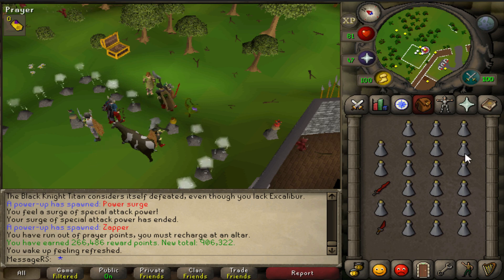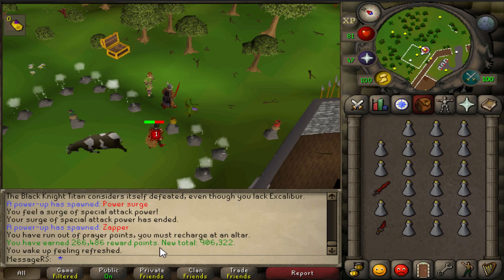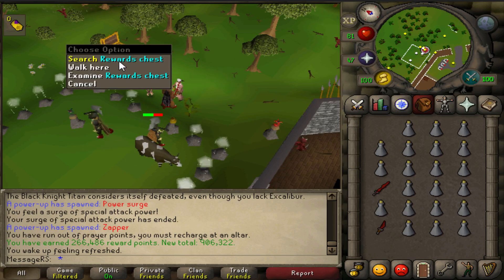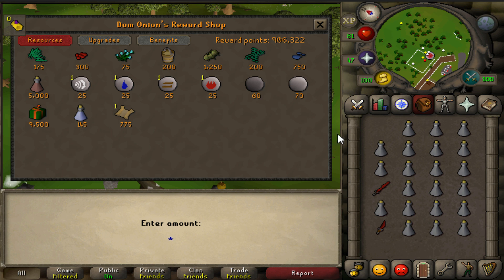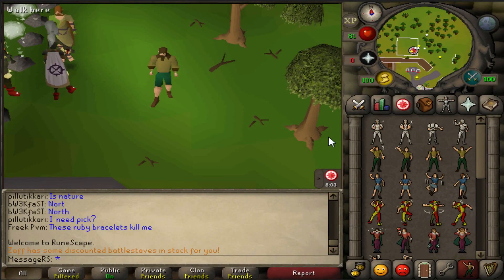This will of course depend on all of your skills. Once your prayer potions and overloads have run out, you will most likely die due to the fact that you can't use the Protect from Melee overhead anymore. This means you will gain the reward points earned inside the Nightmare Zone that you can spend in the rewards chest. If you want to get a little bit of money back from what you spent on prayer potions, you should buy herb boxes. You can buy 15 of them each day, so be sure to include them in your daily runs.